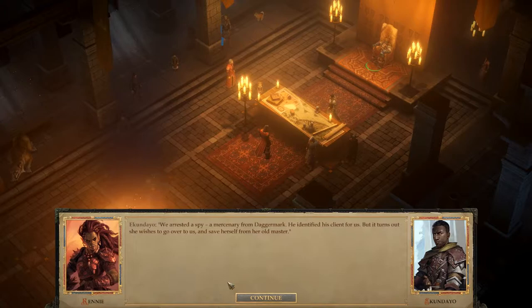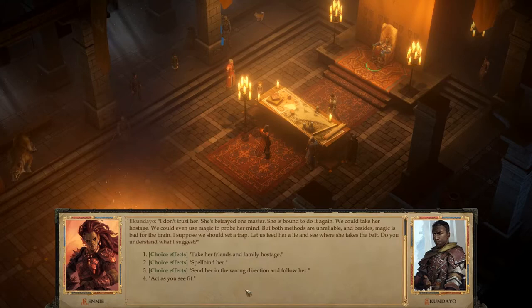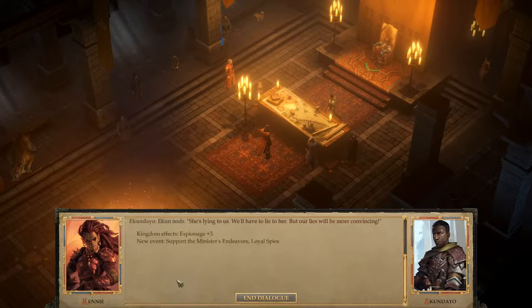We arrested a spy, a mercenary from Daggermark. He identified his client for us, but it turns out she wishes to go over to us and save herself from her old master. 'I don't trust her — she betrayed one master, she's bound to do it again. We could take her hostage, or use magic to probe her mind, but both methods are unreliable. Let's set a trap — feed her a lie and see where she takes the bait. She's lying to us, we'll have to lie to her, but our lies will be more convincing.' I don't know whether he's right, but we do have to support him.